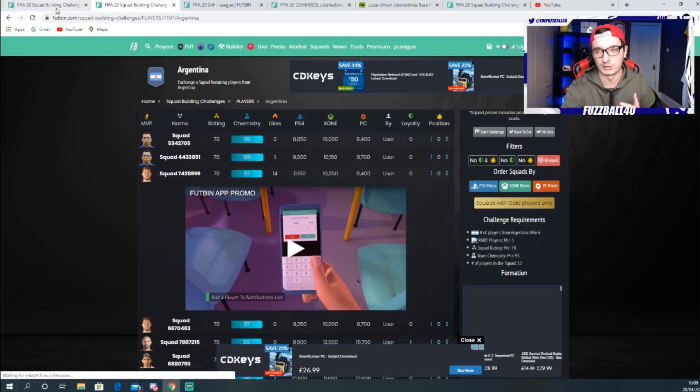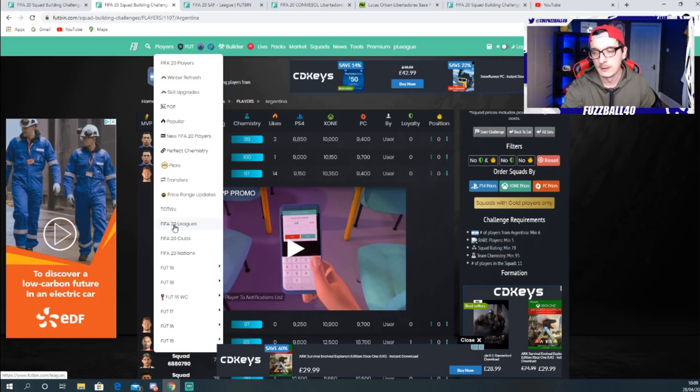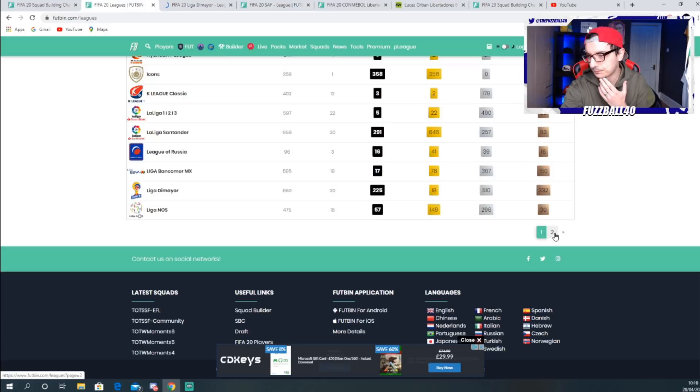We'll bring up the SAF league, and we'll bring up the Conmebol Libertadores league specifically - Footbin now has that league filter. Then we're going to click on Leagues and bring up the Liga de Mayor, which is another relatively decent league. We'll also bring up the Chilean league. These are the main leagues I think you should look at for these SBCs.